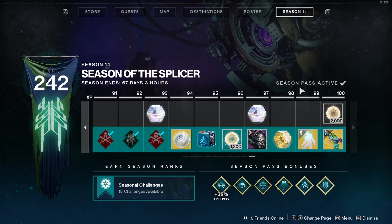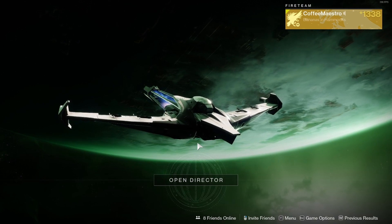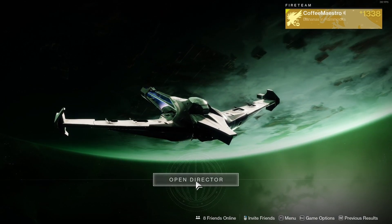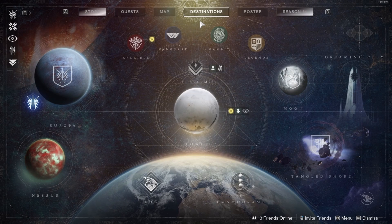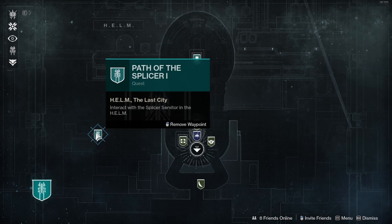You do need to buy the Season of the Splicer Season Pass in order to unlock the Path of the Splicer quest. Once you have bought the Season Pass, just log into Destiny 2, open the Director, and the Destination screen pops up. Go to the Helm, and you should see the Path of the Splicer quest on the left side of the screen.